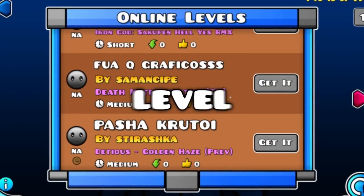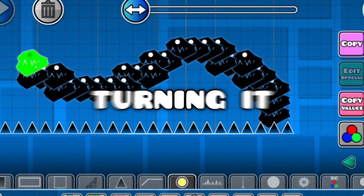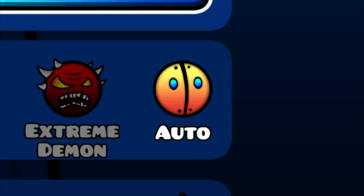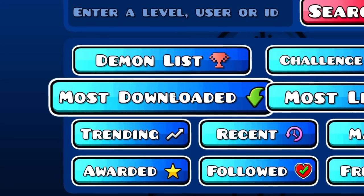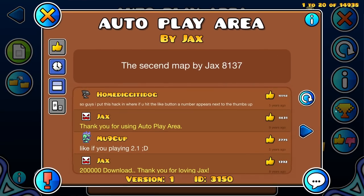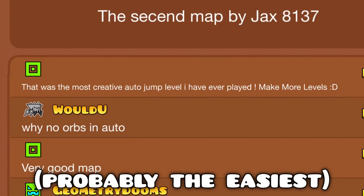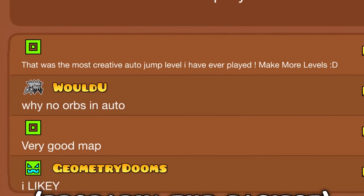Today, I will be taking the easiest level in all of Geometry Dash and turning it into an absolute monstrosity. The easiest difficulty in Geometry Dash is automatic, and the most popular automatic level is called Autoplay Area. This level is over 9 years old and has over 37 million downloads, which means it's probably considered the easiest level according to the most people.